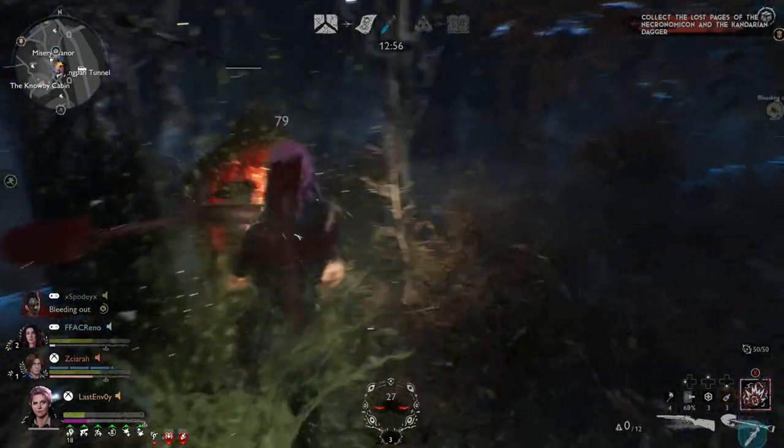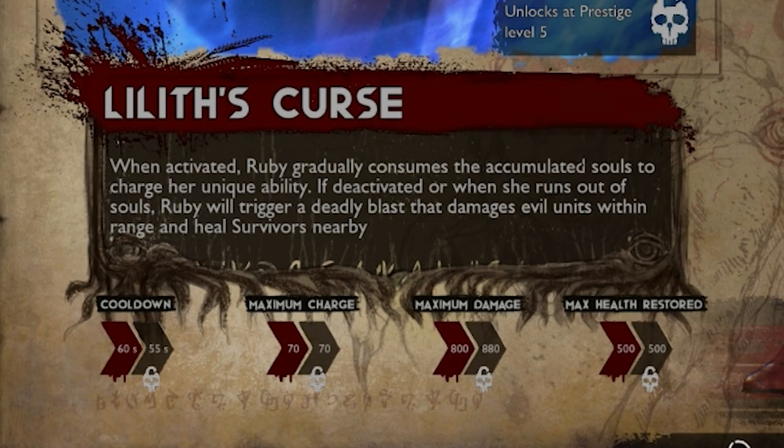Let me break down the character a little bit. Any deadite killed within Ruby's aura will collect a soul, and that soul counter will appear on the right side of your HUD. You can collect up to 50 souls, and with Pink upgrade points you can collect up to 70 whilst you trigger the ability. The ability slowly consumes souls but regains them as evil units keep dying within the aura, up to 70 souls. The maximum damage from that is 800, and you also give 500 health to your team.